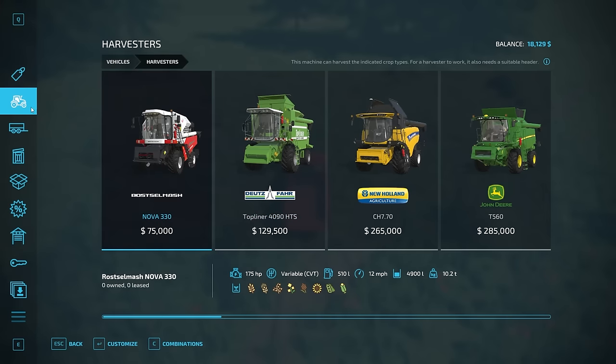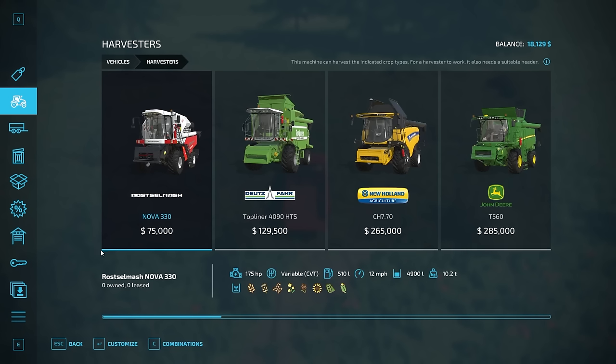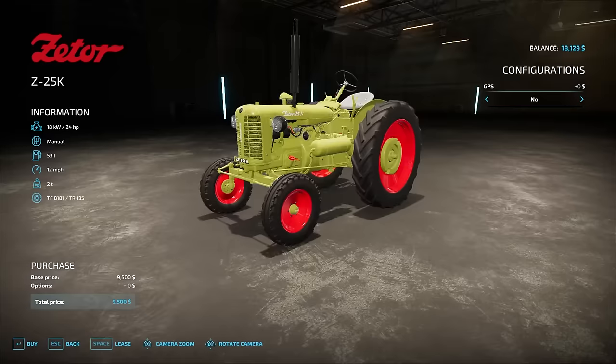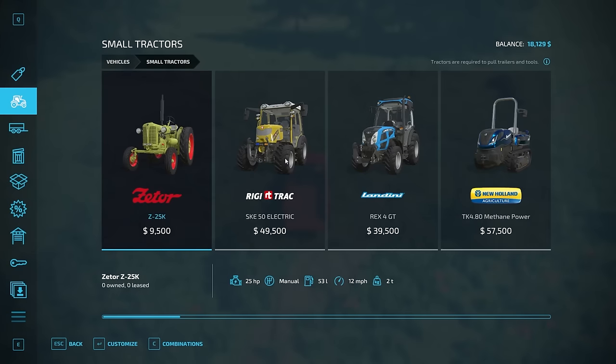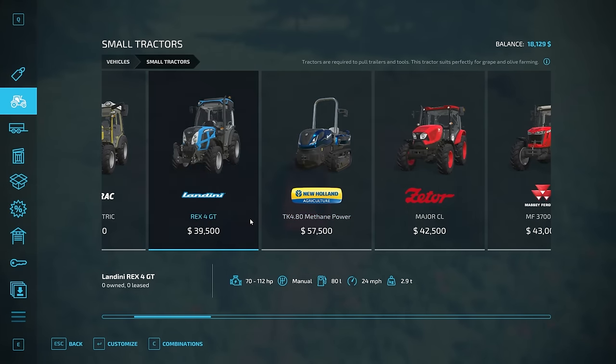At $75,000 we still have to afford that, plus $100,000 for the header. If we don't get a sale tractor-wise — that's actually a great starting tractor just to get us rolling a little on the farm. We can do GPS for an extra $15,000, but we're not going to do that. The problem is I would like to get a tractor that has a front loader.